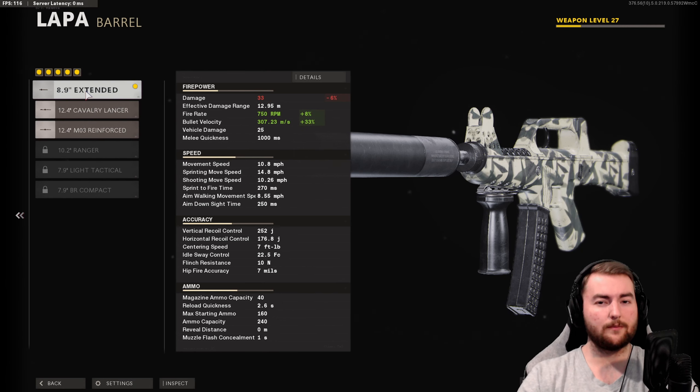For the muzzle, we take the sound suppressor to keep us off the radar when we fire. We want as many advantages as we can get, and the recoil on this gun isn't too severe anyway. For the underbarrel, we take a foregrip for a 15% increase to horizontal recoil control — a very early unlock. You can also take a field agent grip once unlocked for a bit more recoil control if you prefer.